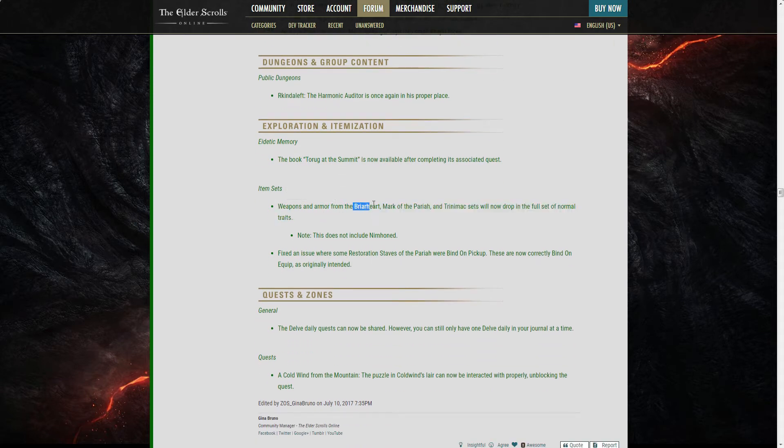Weapons and armor from Briarheart, Mark of the Pariah, and Trinimac sets will now drop in the full set of normal traits. That's nice because there were no sharpened Briarheart weapons, which was annoying. Now there will be. This doesn't include Nirnhoned obviously — but you'll see why it doesn't matter much anymore, because sharpened is getting heavily nerfed.